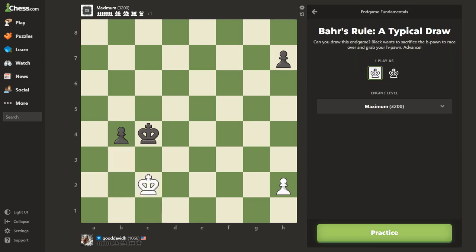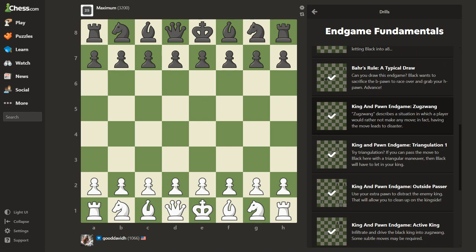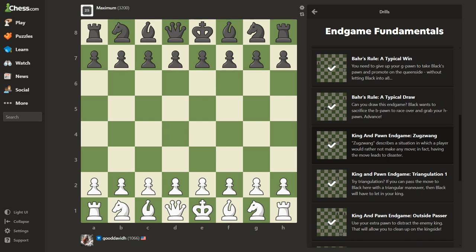That's a long enough video — about 20 minutes. This is a section I'm going to stay in for a while and do more of these. It seems like they build on each other: king and pawn, zugzwang, triangulation, outside passer — they keep building so you understand the fundamentals when they happen in your game. I crank it up to super grandmaster level at 3200; that's up to you, but I want to learn the absolute correct moves. Anyway — chess.com, go to the Learn section, find your way to Drills, and do your endgames. Have fun, I'll see you on the next one.